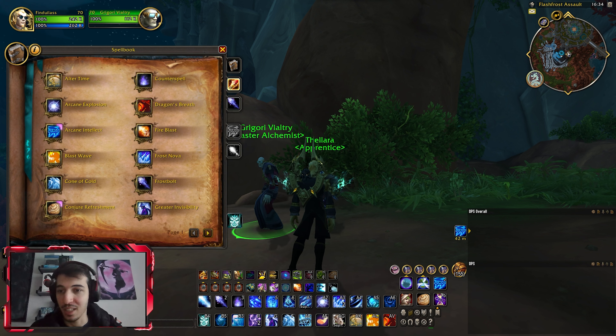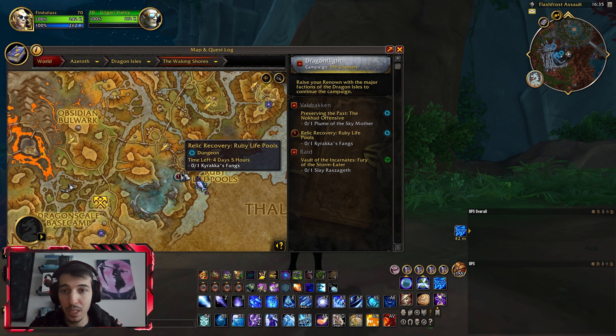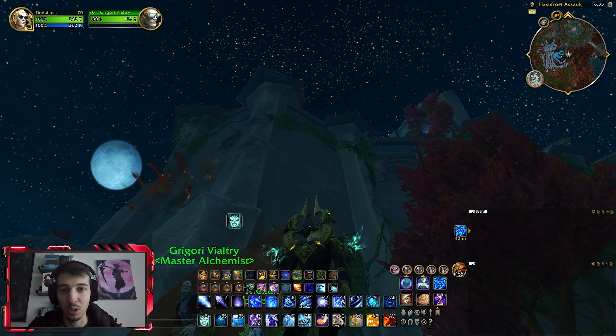Once you have 25 skill in that profession, you come to this location in the Waking Shores, in Ruby Life Pools, right below this southernmost wall over here — like it's under the wall.